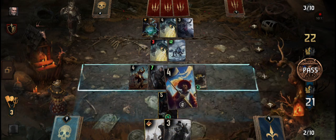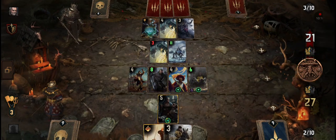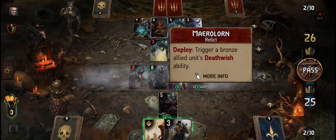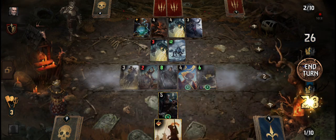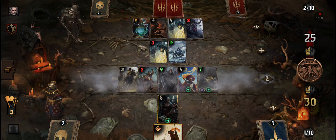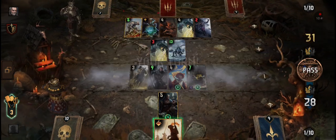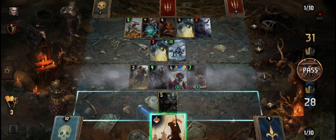Damage unit by one, damage unit by three instead, let's go. Damage when you damage one unit. Trigger a bronze allied unit death wish ability. I'm boosting — I don't know why that's not damaging. Consume my unit from your opponent's graveyard. Didn't see that coming. Now this is the only card I can use, let's play it here.